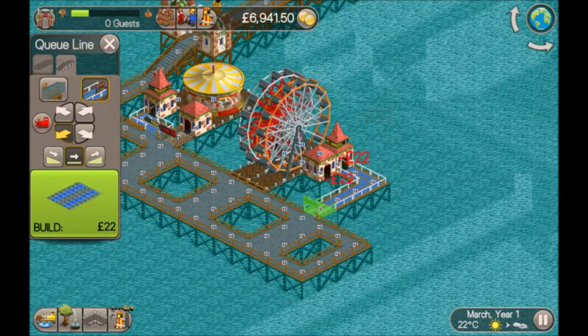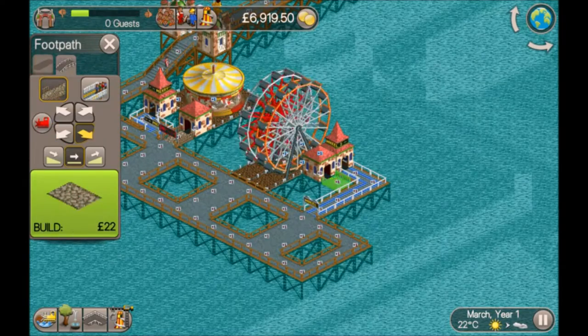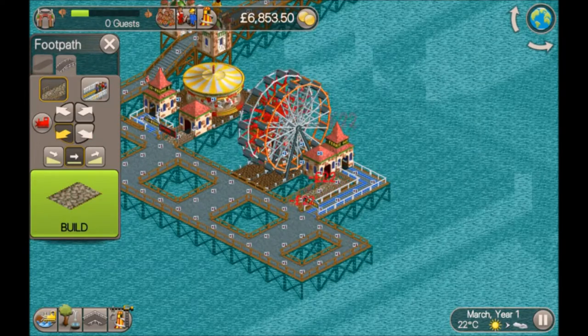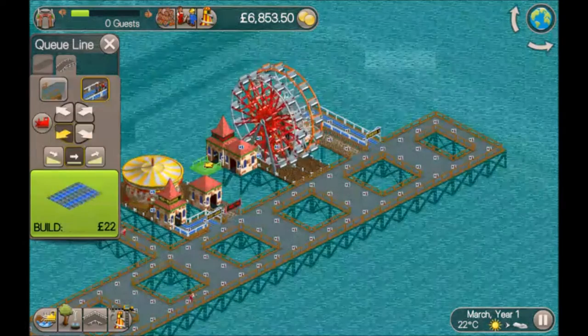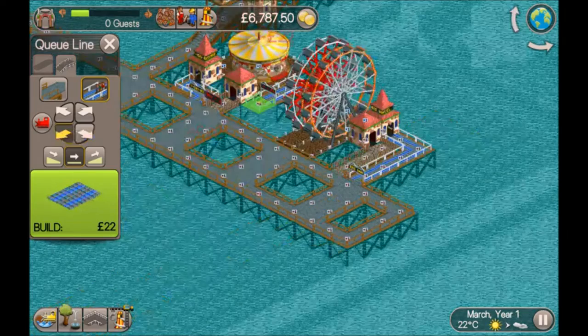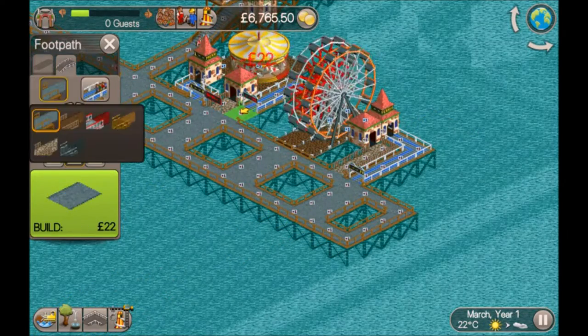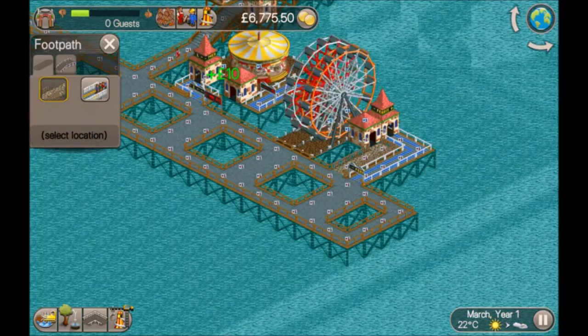I've just built two ferris wheels — one going forwards, one going backwards. We haven't got a lot of rides to choose from at the beginning, so I'm just going to build what I've got. Later on, as more rides unlock, we can always get rid of the ones we don't want and replace them with better ones.